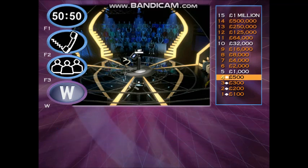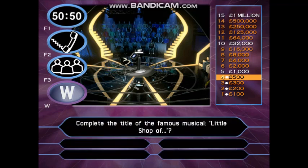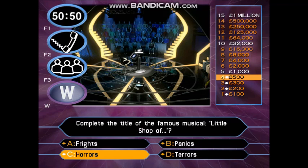You've still got all three lifelines left: 50-50, phone a friend, and ask the audience. The next question guarantees you £1,000 if you give me a correct answer. Have a look at this. Complete the title of the famous musical: Little Shop of... Frights, panics, horrors, or terrors. Well done — you've just guaranteed yourself £1,000.